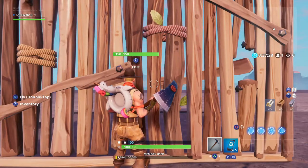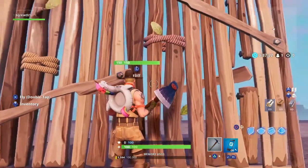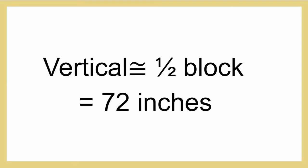Next I tested his vertical. His head starts at about six feet and he jumps up to a little bit less than the top of the Fortnite block, so we're going to say his vertical is about six feet or 72 inches — absolutely crazy. He's six feet tall, so if he went up to dunk a basketball, his head would be two feet above the rim.